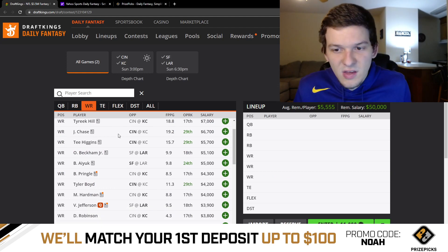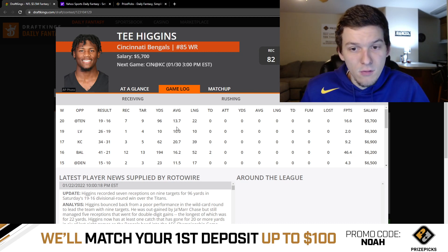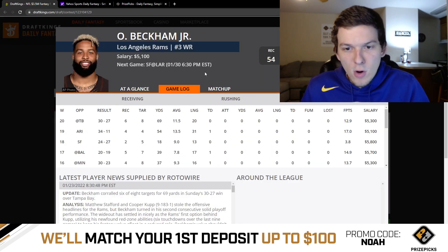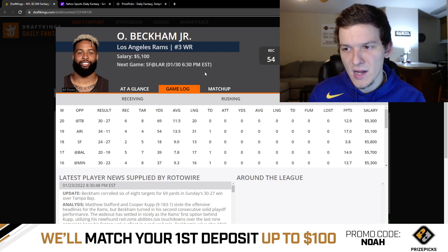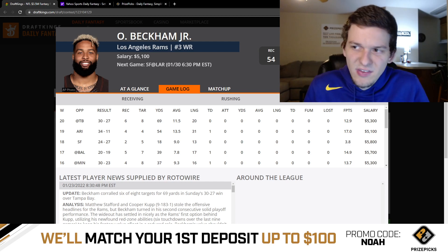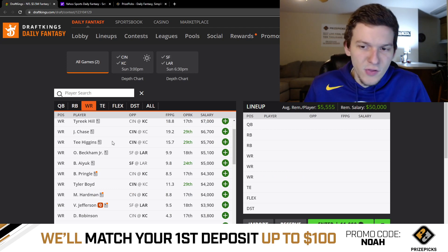In the mid-range, Tee Higgins at $5,700 — he's established himself as the Bengals' WR2, probably won't get as much volume as Chase but should see 8-9-10 targets on 80-90% of snaps. Odell at $5,100 is a fine tournament option — they've been using him in the red zone and want to get him opportunities to score. He hasn't had a 10-plus target game yet with the Rams, but the ceiling is always there even competing with Cooper Cupp for targets.